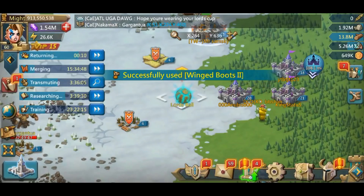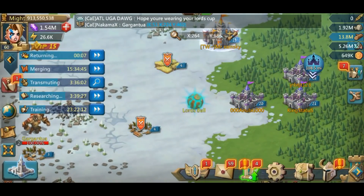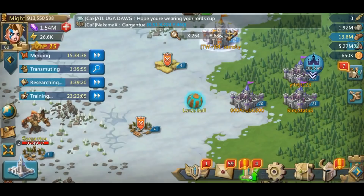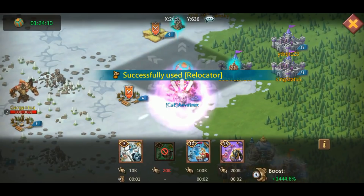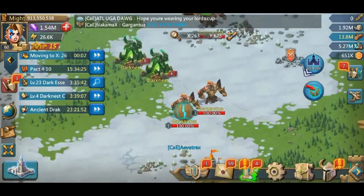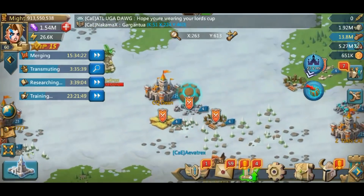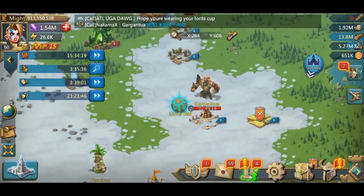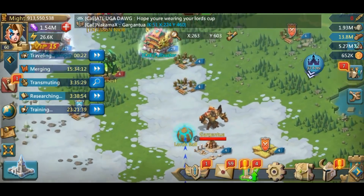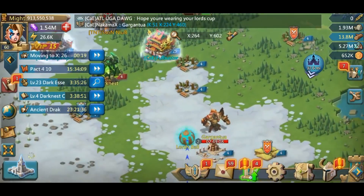I'm gonna go ahead and speed my troops up because I want to get this done, but of course you don't have to — you can just wait the minute. It's still not close enough to the base. I just used a couple of speed-ups just for argument's sake. Keep in mind this is my second relocator only. I saw a lot of people use a relocator every time they hit the ball, and that's really where the issue was — you do not need to use a relocator every single time you hit the ball. Now I'm using T4 because the whole goal is just to get it to the base, and T4 is the easiest way because it travels the longest.